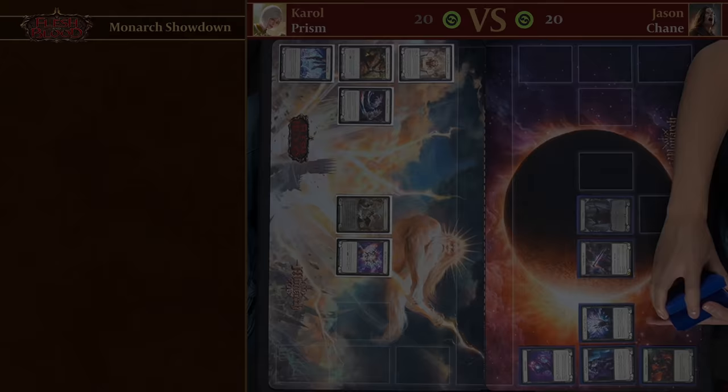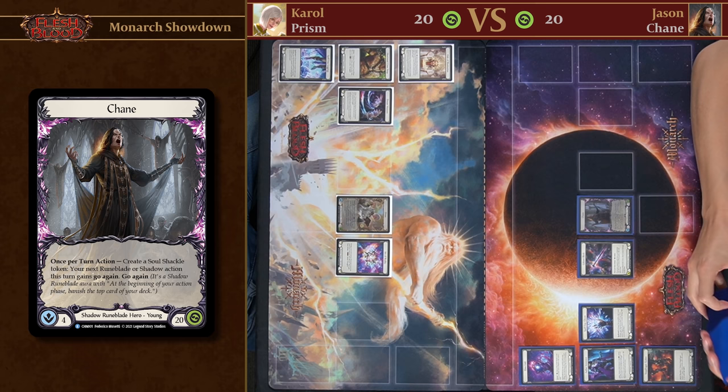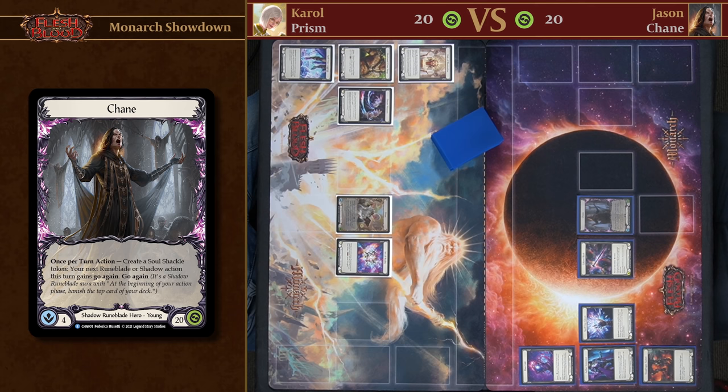Welcome back to another hero spotlight. We are back with the Monarch hero Prism. I'll be representing Shadow again and today we'll be playing Chain, a Shadow Runeblade. Joining me again will be Carol. What are you playing, Carol? Today I will be representing Light again, this time with Illusionist.